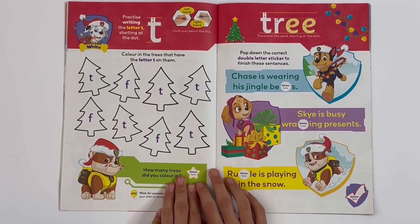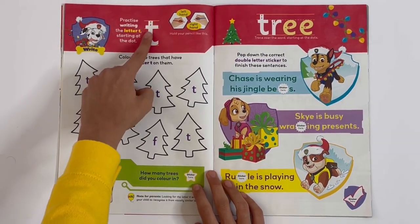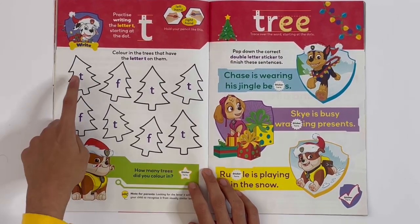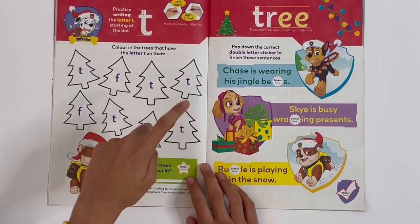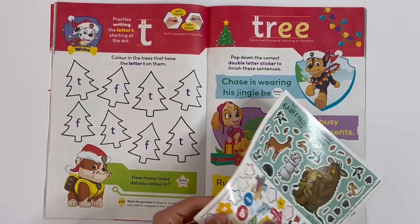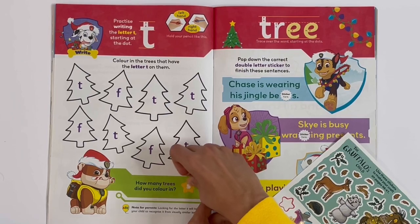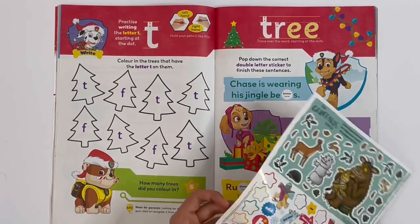Then we've got all about the letter T — so it goes like this. Colour the trees that have the letter T on them. The answer is five. And that's the only sticker not used on the previous counting page.